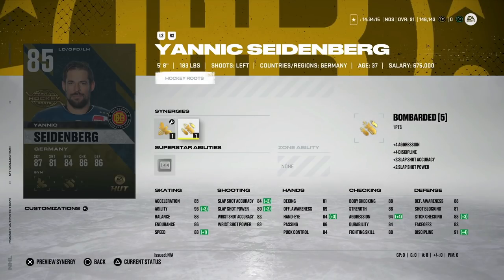From Germany we've got the 85 Yannick Seidenberg with Buzzing and Bombarded. 88 speed, 96 agility is nice, but he's five foot eight with 88 body checking — that's not high enough for someone that size on defense. Just a big pass here; you'd much rather go with the base Quinn Hughes at that point.